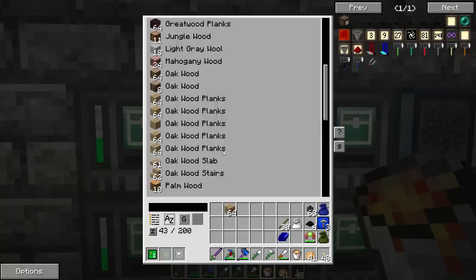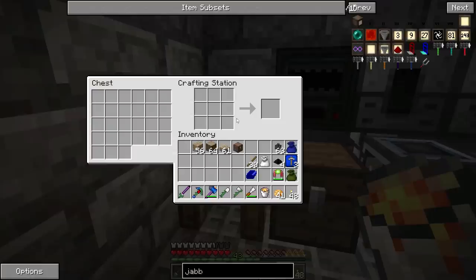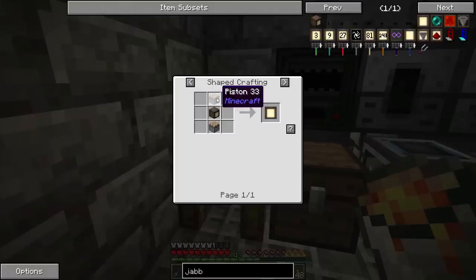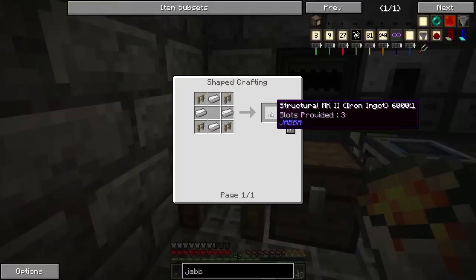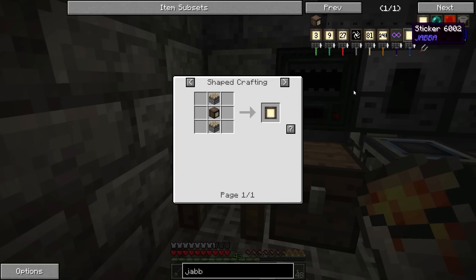I'm actually running kind of low on logs, surprisingly. We'll make one, and then we'll make the barrel. Now let's take a look at upgrades — if we want to do three times, that'll use three slots. Those require pistons and a barrel, which is actually kind of expensive. Yeah, I think we can afford this.